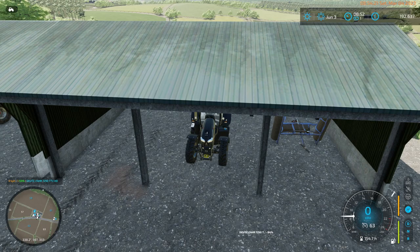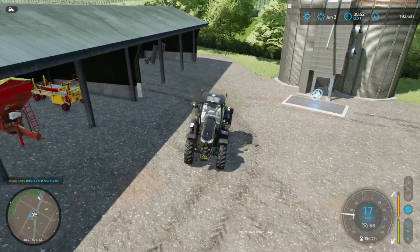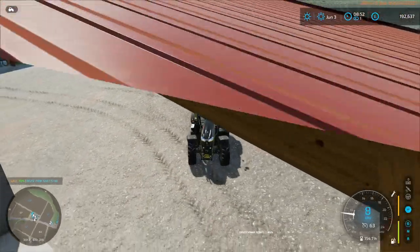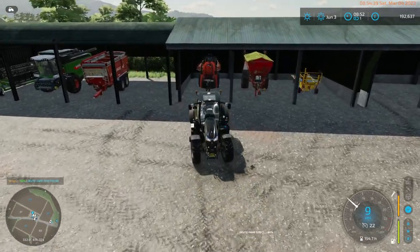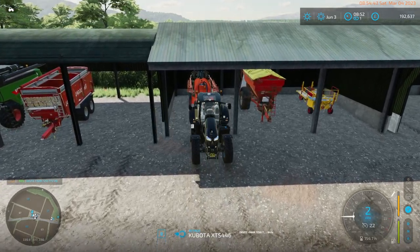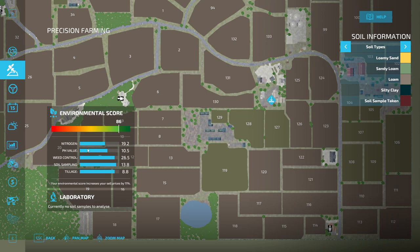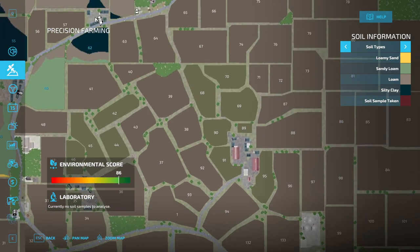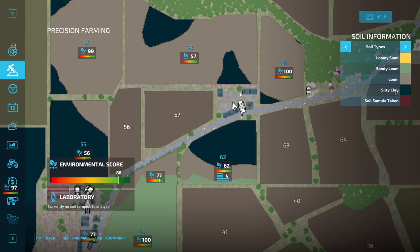We gamed the system - we bought a field that had just been plowed by the previous owner. Being plowed means there are no weeds on that field; there will never be weeds until we harvest. Let's bring up precision farming. We have a score of 86. Our weed control is the middle panel, and for this field we bought, the middle panel is at halfway - meaning you haven't done anything with weeds.